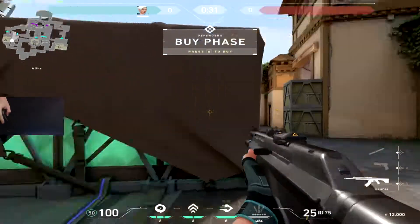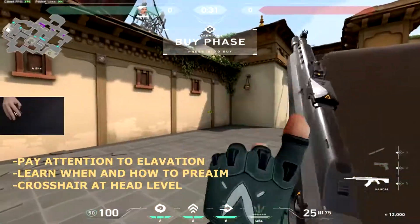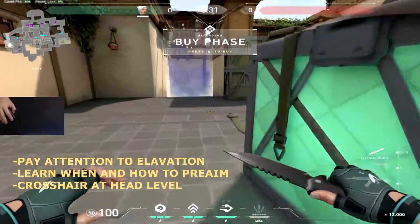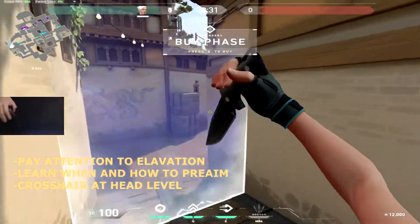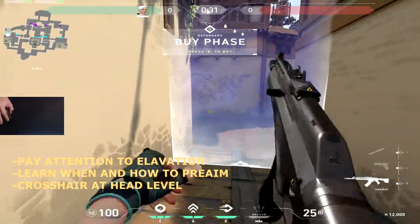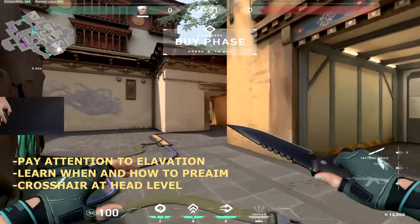You want to keep your crosshair at head level. There are a couple other things beyond just keeping it at a perfect level. You've also got pre-aiming and knowing when there's a difference in elevation. Here on Haven we have a lower elevation on this side, so you'd have to aim a little bit lower, but that's just going to come with time.